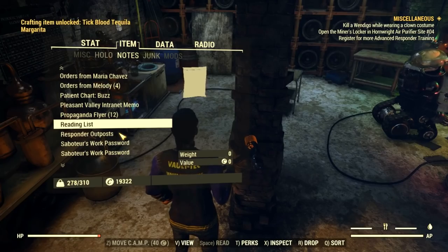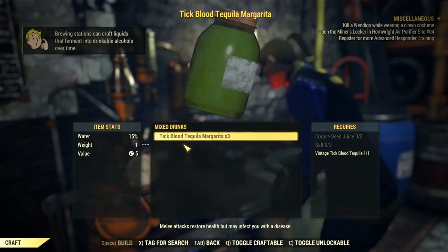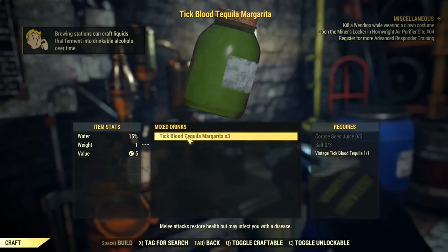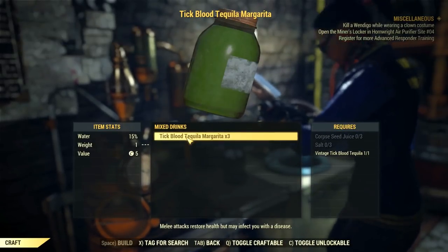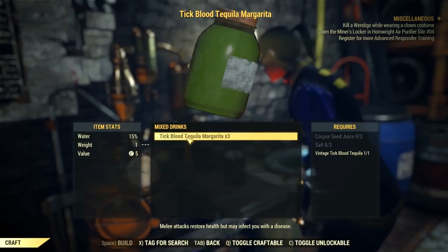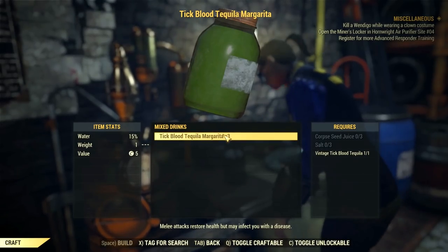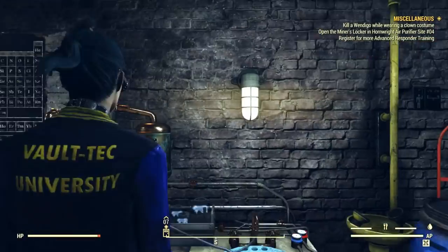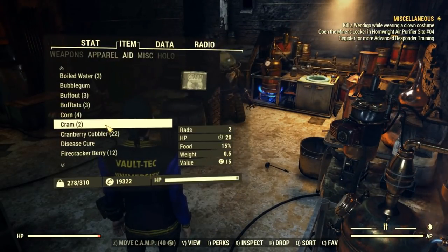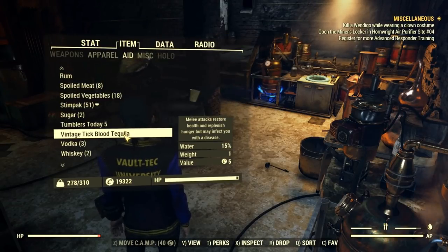First you need to learn the recipe, then head to a station to check what you need to craft it. The ingredients are corpse seed juice, salt, and the tequila Biv gave me as a reward. The curious thing is that you receive three margaritas when you craft one batch.